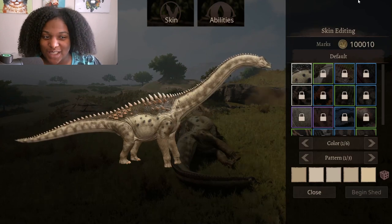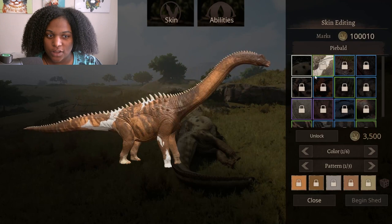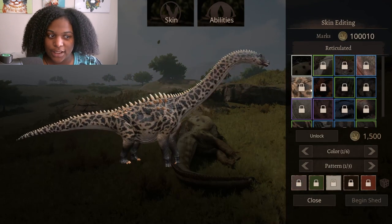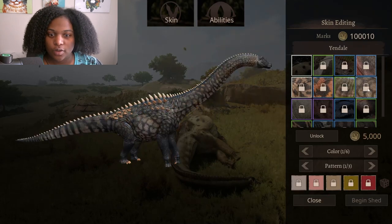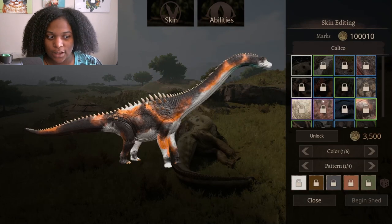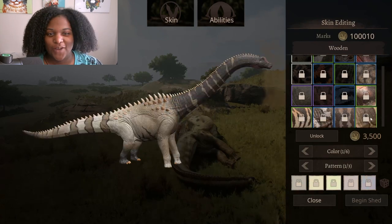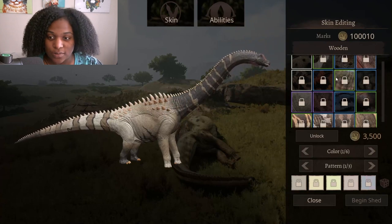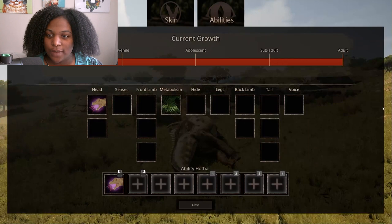Now we're going to go through the skins real quick. This is the default skin. We have piebald — that's really nice — mossback, redneck, reticulated, volcano — oh, that's so good — waterfall, yendel, albino, melanistic, skink, calico, savage, canyon, variegated, wooden. These are really good — some of the best skins I've seen in a good hot minute. Now we're going to take a look at the abilities.